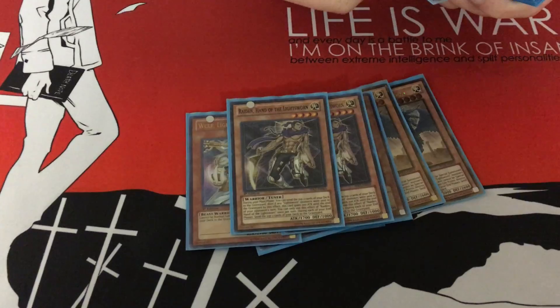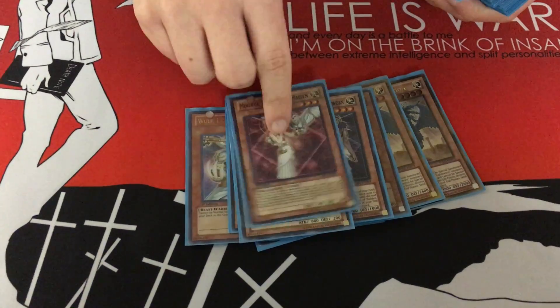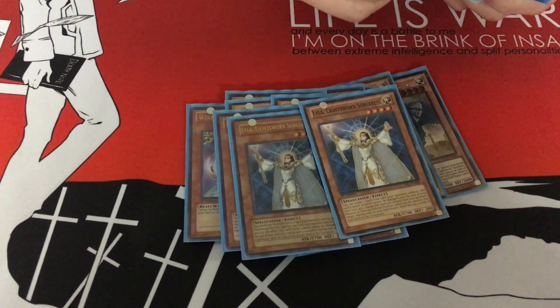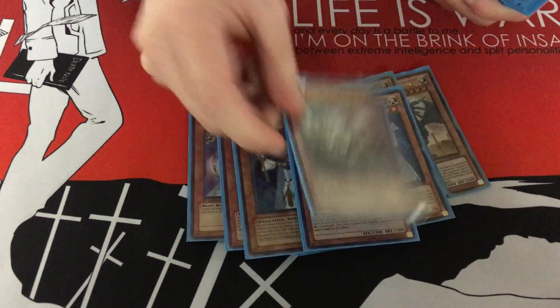2 Raiden for your Synchro plays, 2 Minerva, 2 Lumina, 2 Lyla, 1 Jain, and 1 Felice.